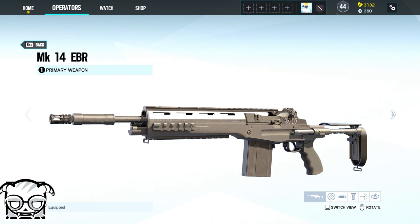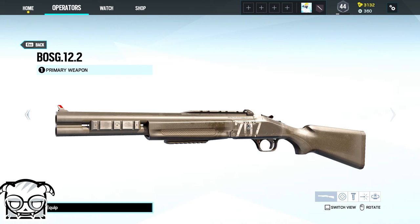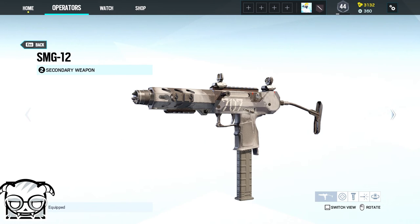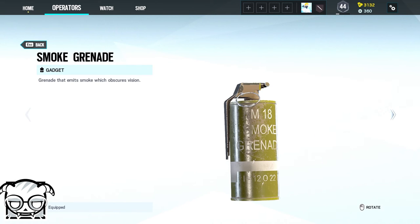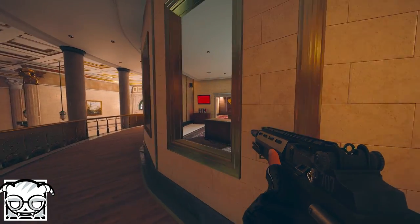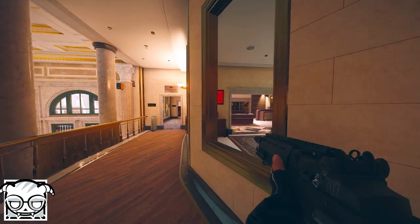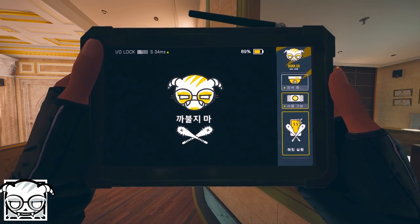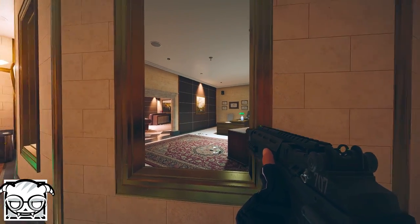As Dokkaebi you can choose between the MK-14 EBR or the BOSG 12.2 and for a secondary between the GON-6 and the SMG-12. Her gadgets are either two smoke grenades or three stun grenades. Dokkaebi's device Logic Bomb uploads a virus that forces enemy phones to emit a low buzz that can be overheard, thereby potentially compromising an enemy's position.